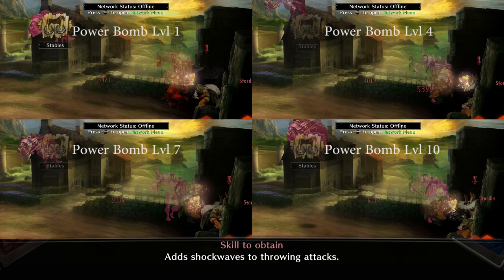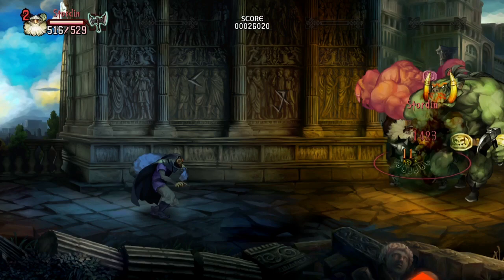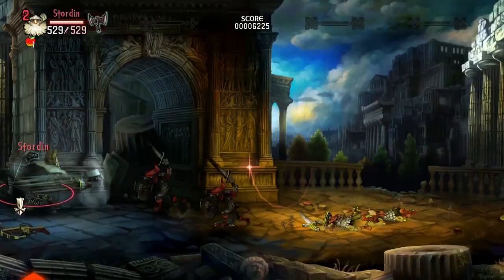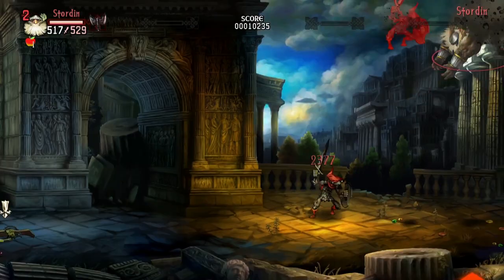A few side notes about Powerbomb: normally you can't grab elite monsters like the red zombie, green orc, black goblin, or assassin pirate which is the one with the red blade. But if you're able to hit one of those elite enemies with a status effect such as freeze, petrify, or stun, you can basically grab the crap out of them until they hit the ground from your first throw.